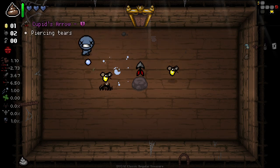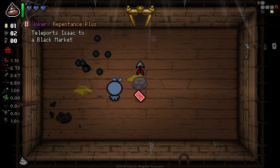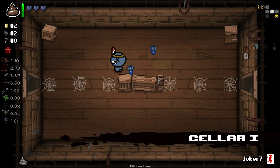Our item room is gonna be straight up beautiful. There you go - we also get a teleport to a black market as well. That's rather intriguing. Getting piercing, of course. Very good. Pretty good first floor, I've gotta say.